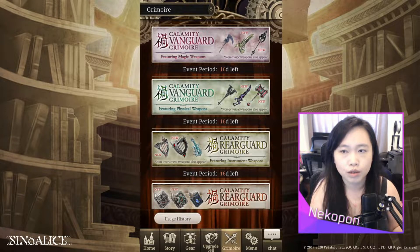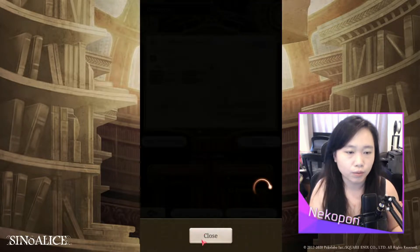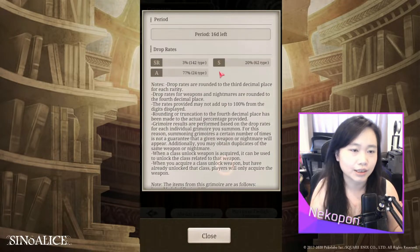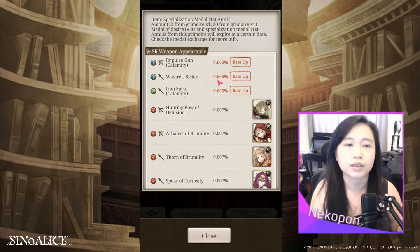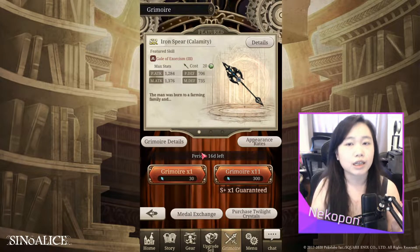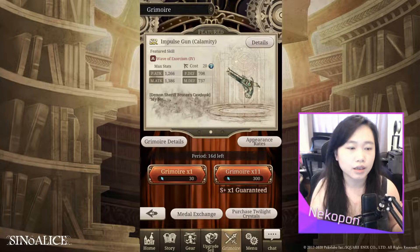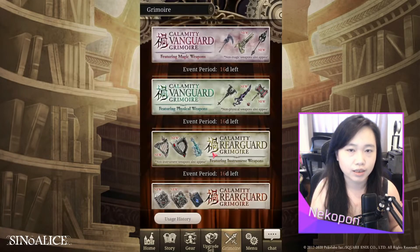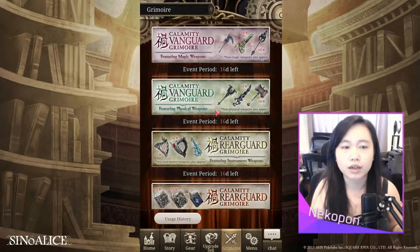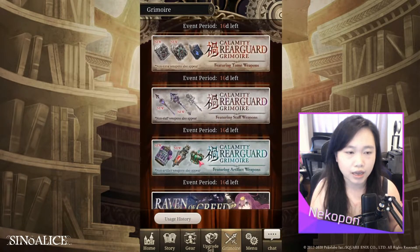Featured weapons are 0.666% in rate. You'll see it says 0.66% rate up for these three weapons that are featured. Each banner will have two calamity weapons and a reprint spec weapon. There are six banners in total: magical vanguard, physical vanguards, instruments, tomes, staves, and orbs.